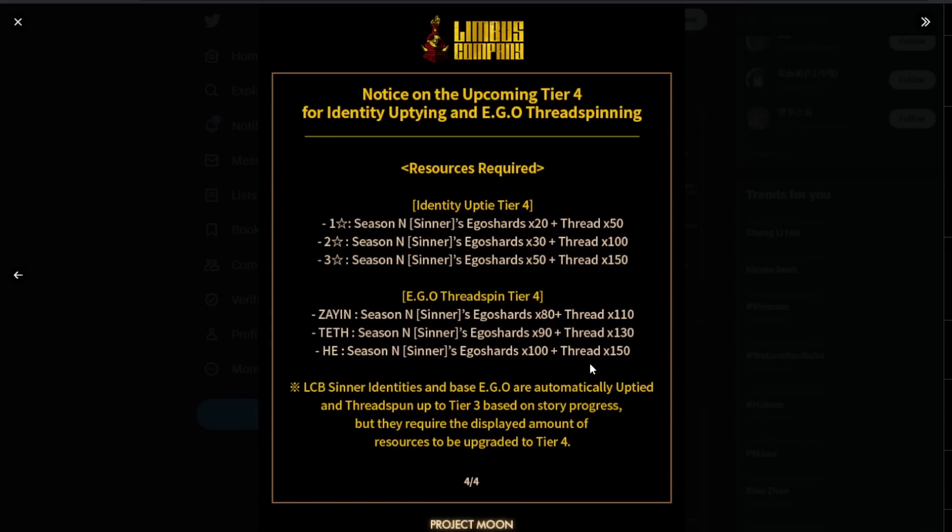The most disappointing part for me is — and you know me, I'm a base ID enjoyer, I like F2P-ing stuff — LCB Sinner IDs and base EGOs are automatically uptied up to tier 3 only. They require the displayed amount to be upgraded to tier 4. So tier 4 for base IDs is not free. It's rough. Lots of good stuff honestly, but the cost is what really gets me.